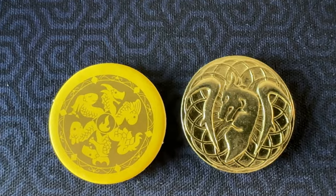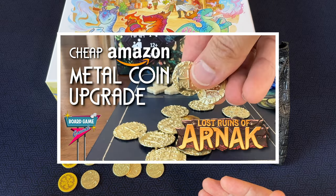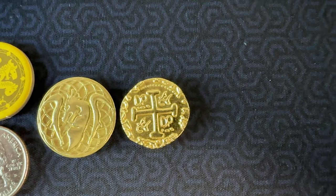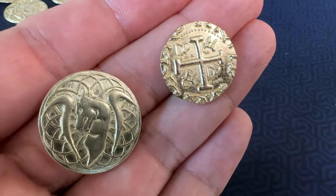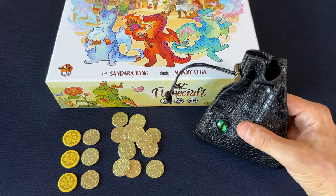In another video, I purchased some cheap pirate doubloon style metal coins from Amazon as an awesome upgrade for Lost Ruins of Arnak. For comparison's sake, the pirate doubloons are a 7/8 inch size, and you can see they're quite a bit smaller side by side next to the dragon coins. If you're interested in learning more about those pirate doubloon style coins and how they fit into Arnak, be sure to check out that video on the channel.